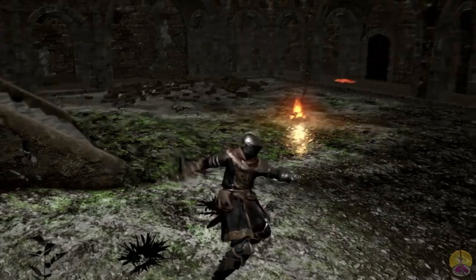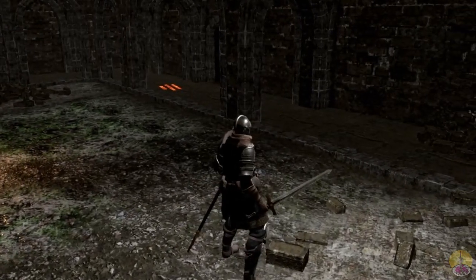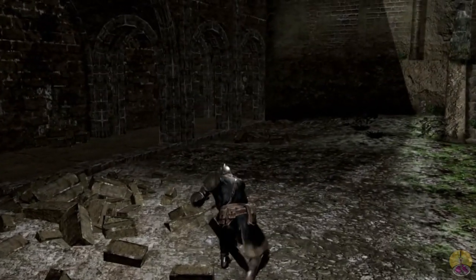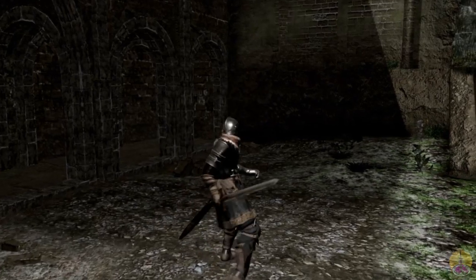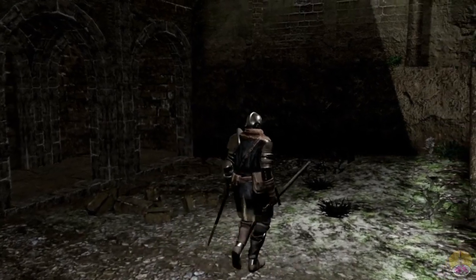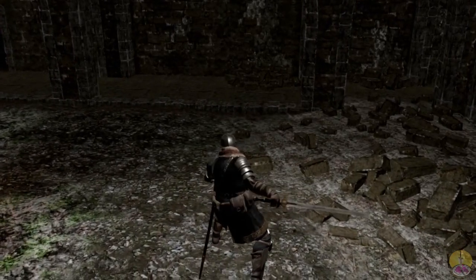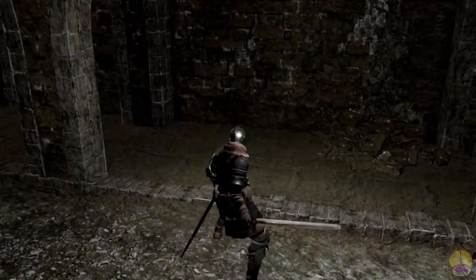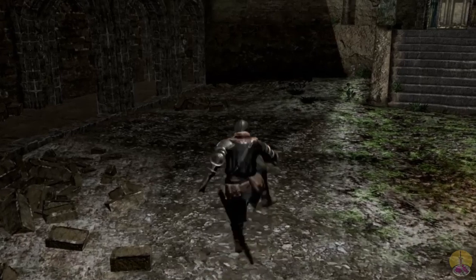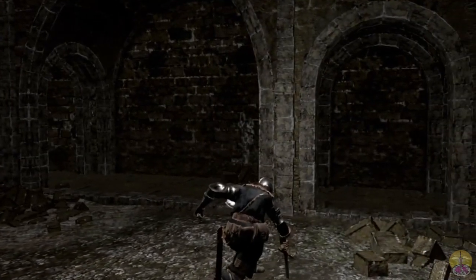The animations for the Astora Greatsword are that of a straightsword, so the basic attacks are side-swiping, and the power attack is the stab and upswing — nothing really new there. It is a fairly balanced animation set: useful, easy to use, and I find it very comfortable — maybe because that's all I ever used in Dark Souls. The sprint attack is a quick swipe, the rolling attack is pretty much an uppercut, the forward attack is a basic kick, and then you've got the plunge attack. Nothing new, nothing we haven't seen before.